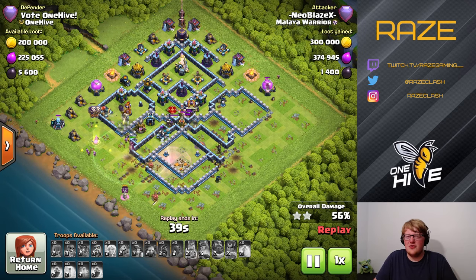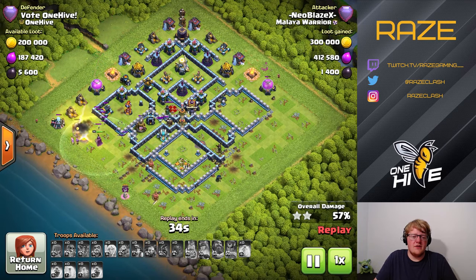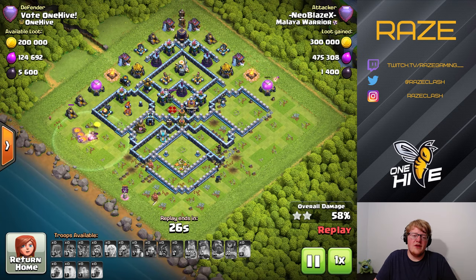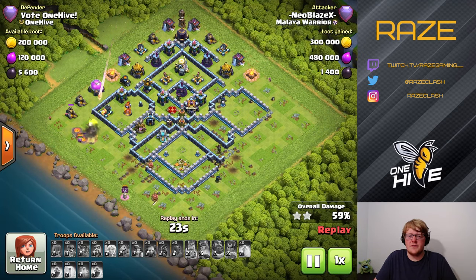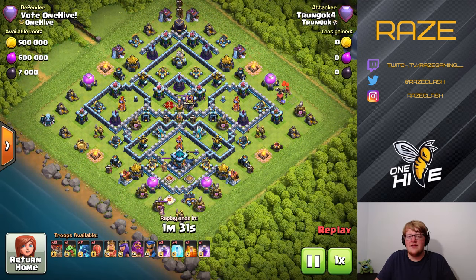This Hybrid attack didn't quite get off the ground at all. Not having the King over on the far left side funneling past the Town Hall really hurt a lot for the miners, and they just couldn't get past the Scattershot. The Scattershot and the air defenses are actually spaced out from most angles to prevent any E-Drag chain, but that also changes the pathing for the miners — so the miners are actually less likely to go to those areas unless they're directly on the path.